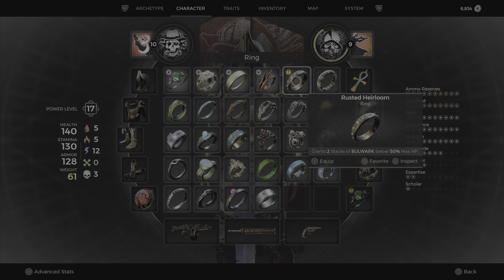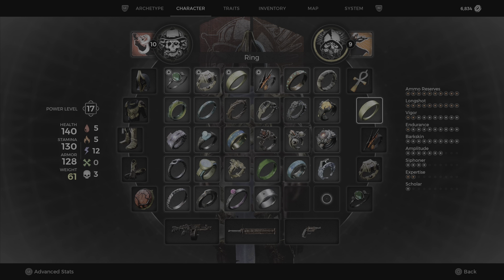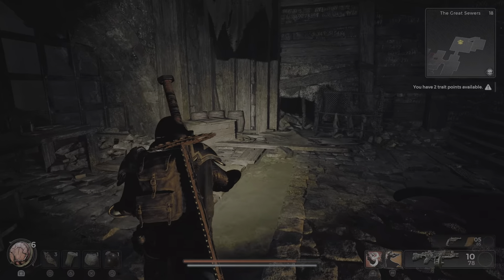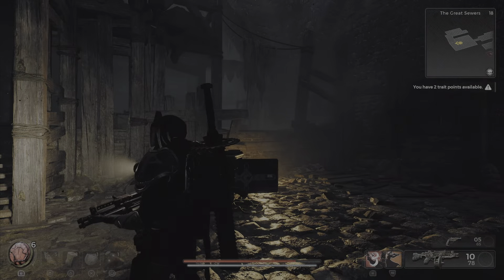Oh look at that — grants two stacks of burlack below 50 max HP, nice! I've got two more rings to collect guys. Please continue to watch, press the like and subscribe button, show some love in the comments. Thanks for watching, laters guys.